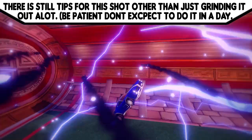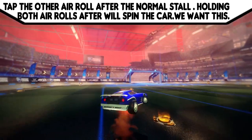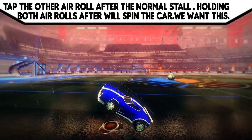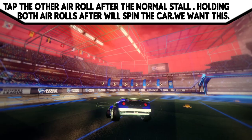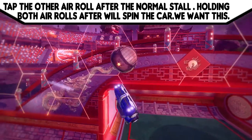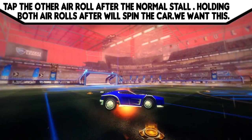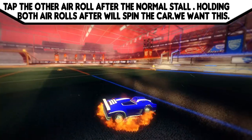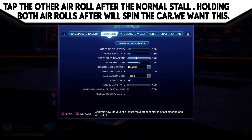First, heli stalls — basically stall cancels. These are when you cancel your stall to get a completely flat stall. You can use stall binds but that's cheating; everyone should be doing them legit. You do this by tapping the opposite direction straight after your stall, which cancels it and gives a flat stall. This helps a lot getting four wheels on the ball after your stall on the wall. You need your deadzones quite high for consistency — anywhere between 0.15 and 0.4 is my recommendation.